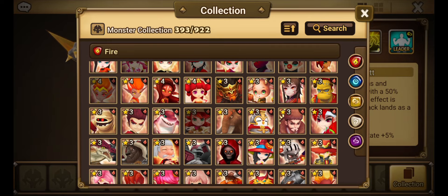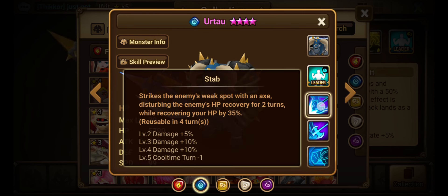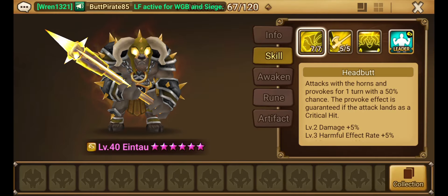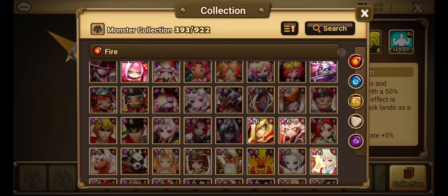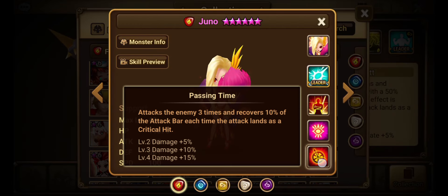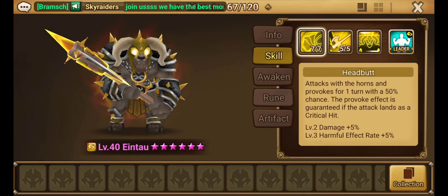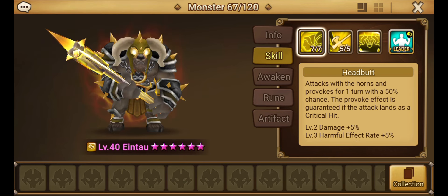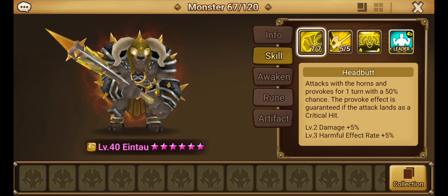If you want a good provoke unit that's also a minotaur, I believe it's actually Burontai — one of them just has provokes on every single turn. But the point is, you're going to build Aintao on crit with a bunch of tanky stats. You'd almost build him like Juno, where she's on violent revenge critting constantly. But we're not here to build Juno. Provoke from skill one is going to be nice — we could use that to save a couple allies.